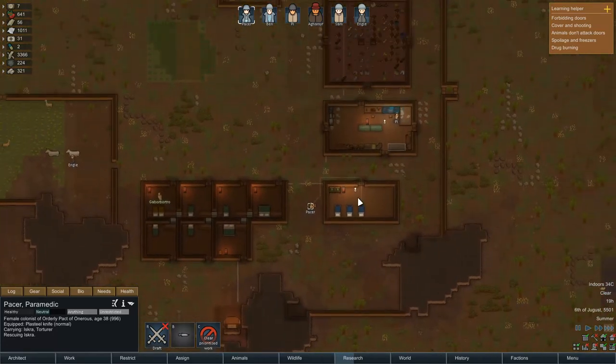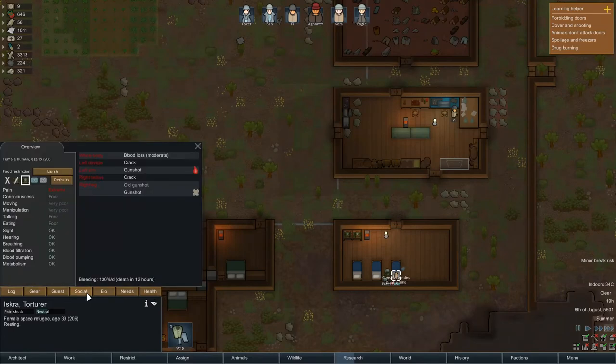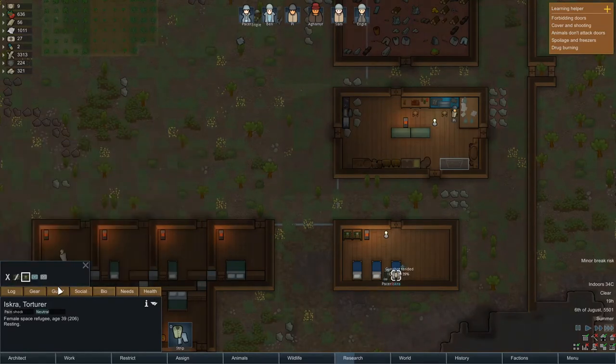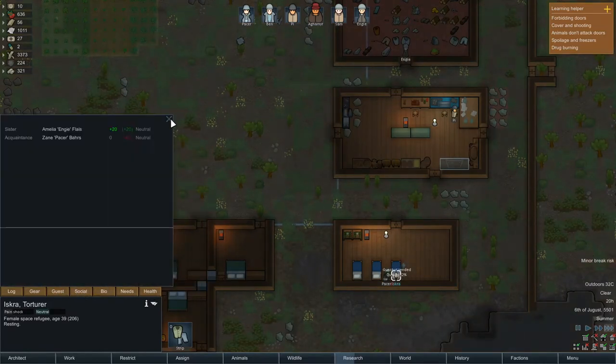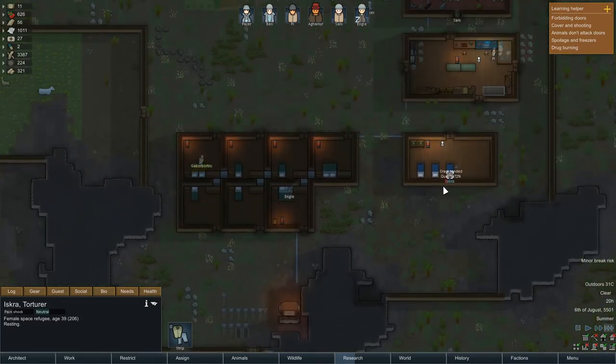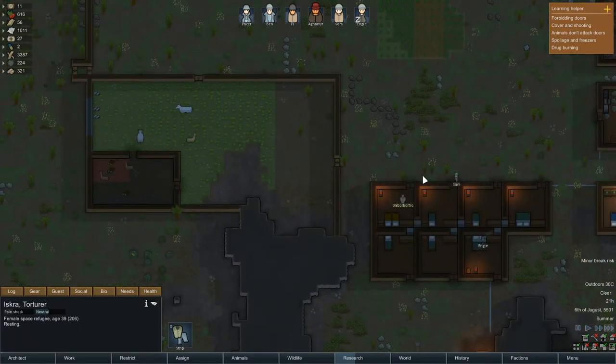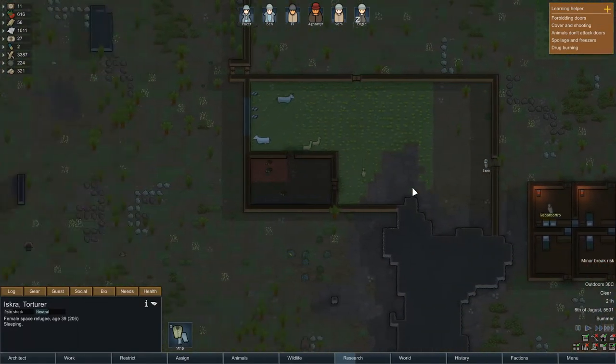I'm not sure if it does give us bonus relations. As a guest — once you're able to walk, you'll just leave. I think there is a small chance that they actually stay with us, and that doesn't anger their faction. But anywho, let's just see what happens.